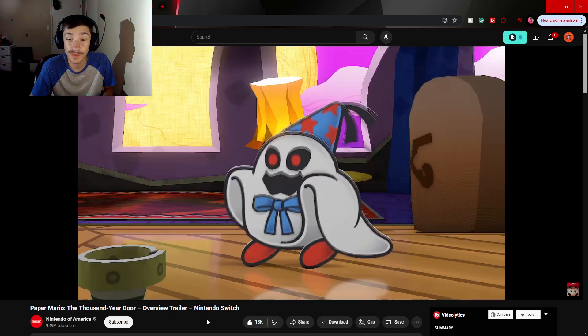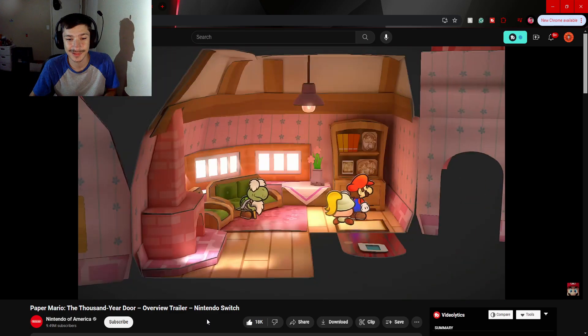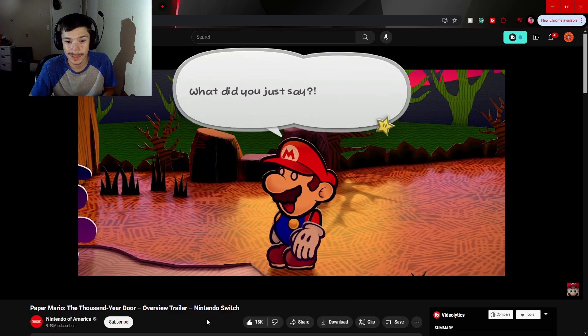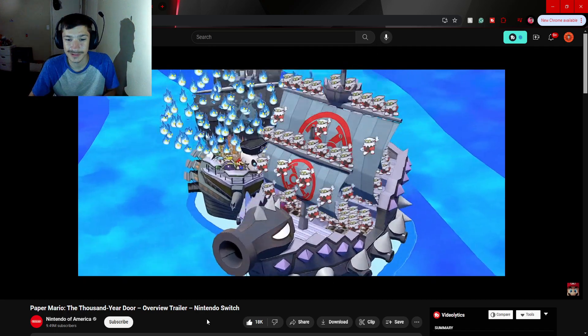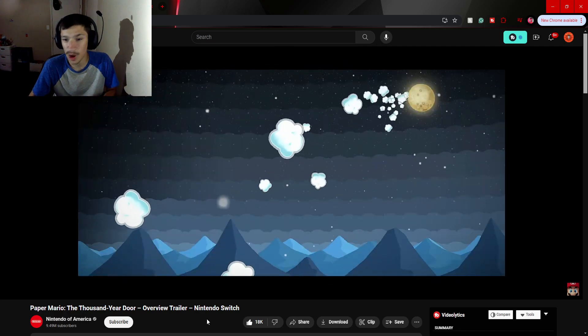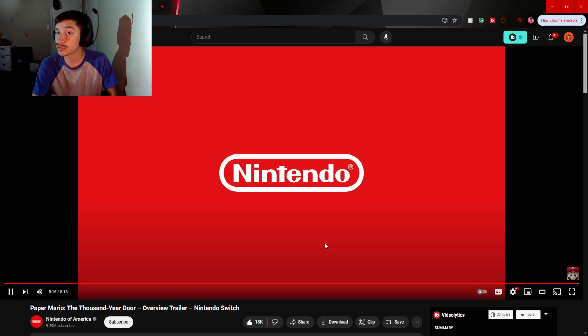A mouse! You'd best be prepared for one page-turning adventure. This is sick! Paper Mario: The Thousand Year Door, available May 23rd on Nintendo Switch. Pre-orders are available now on Nintendo eShop — I might have to do that myself.